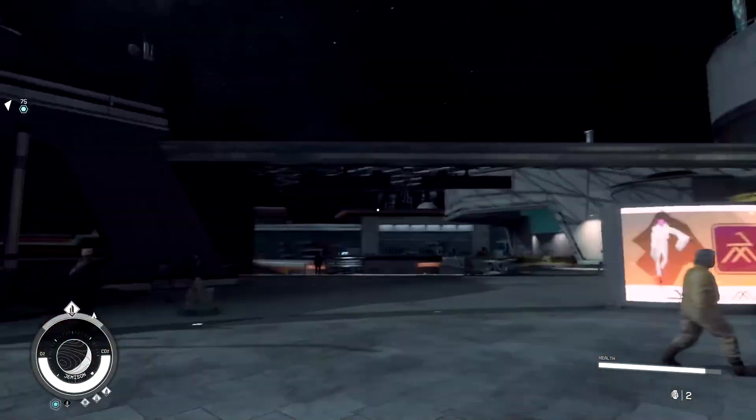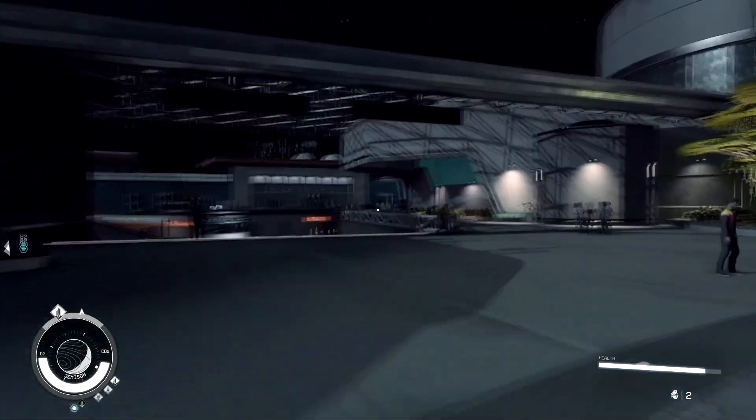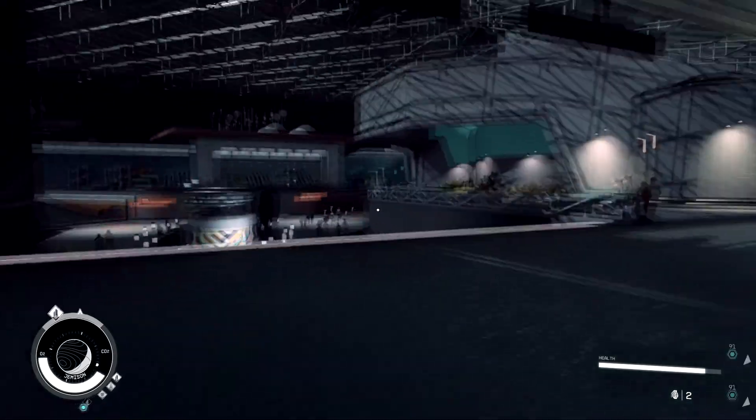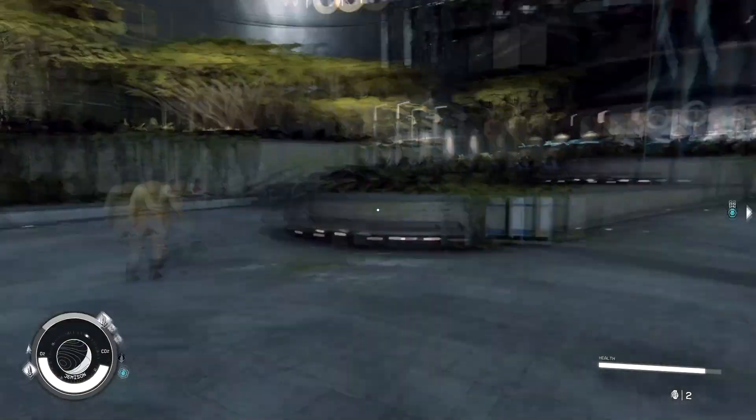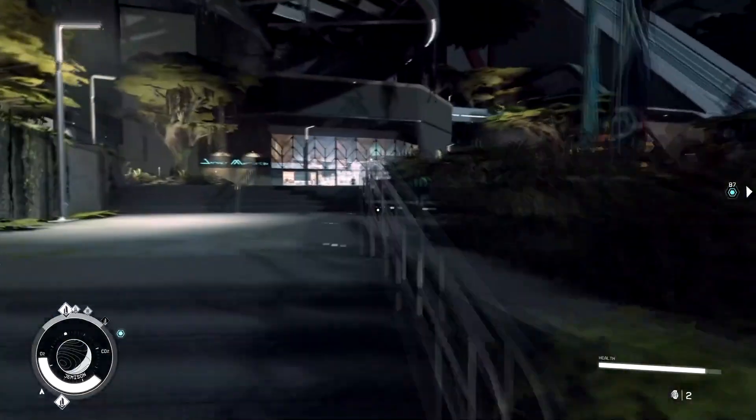Alright, so I'm here at the spaceport. My ship is just over here — that's where you land, just in this area. Walk up here. There's a little fountain, you see the viewport. Just trying to show you a couple locations so you can find this spot easily.